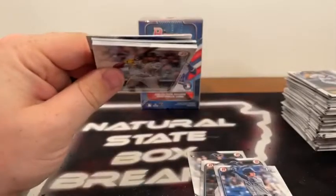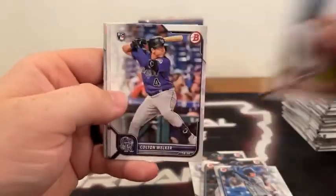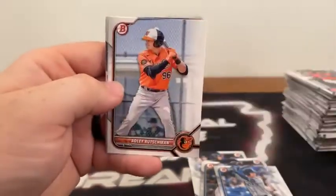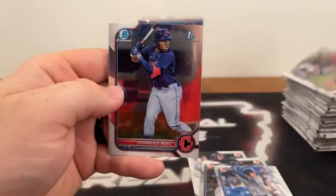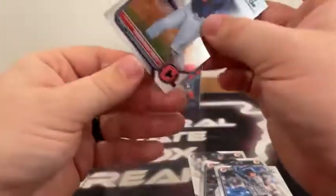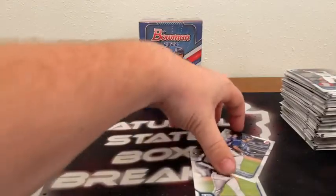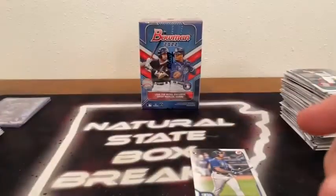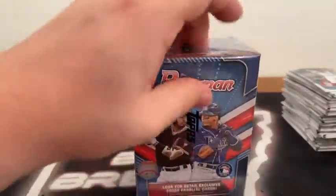Pack six of box four: Ke'Bryan Hayes, Randy Rosario, Matt Manning on the rookie, Colton Welker, Jose Ramirez to Cleveland, Albert Pujols. A Vibrations of Acuna, a paper Rutschman, Estevan Machado to Toronto, Saurel Frelich to Milwaukee. A First Bowman Chrome of Noel to Cleveland and Julio Rodriguez to Seattle — that's the second time we've seen Noel tonight for the Cleveland Guardians. Sleeving up: another Trey Sweeney on the First Bowman paper and two Wander Francos for the Tampa Bay Rays. That takes us into our fifth and final blaster — it's been a very fun break, but we're still missing an autograph with no ink tonight.